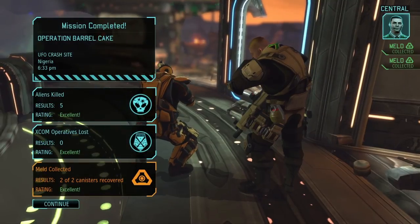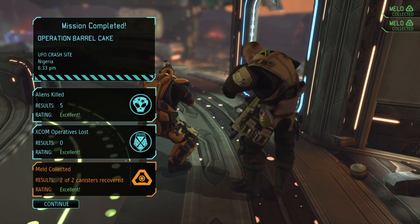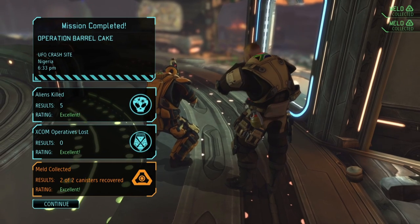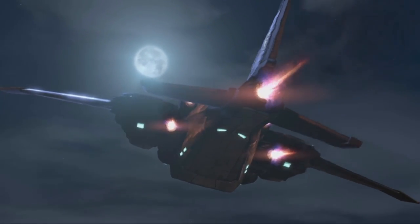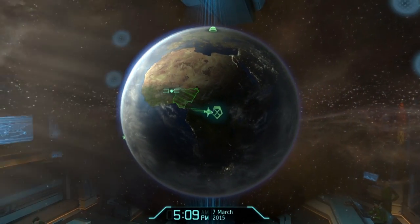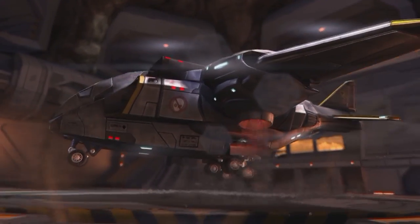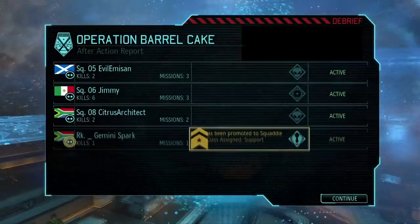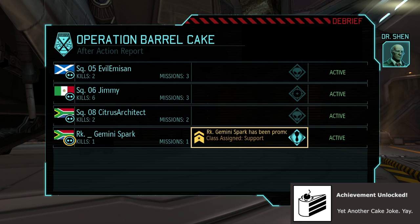And so ends Operation Barrel Cake — we got through it without losing any meld, without taking any damage, and without making a single portal reference. Screw it, let's make a portal reference: 'But there's no sense trying a shot you just cannot make. With enough grenades we defeated Barrel Cake. And when the research is done we will make a better gun and shoot aliens that haven't died.' Oh man, that was cathartic. I can't tell you how long I've been holding cake jokes. And look, I got the achievement too. Wonderful.